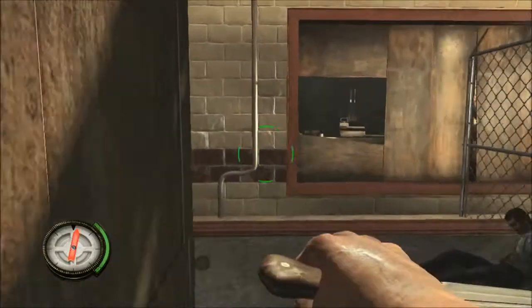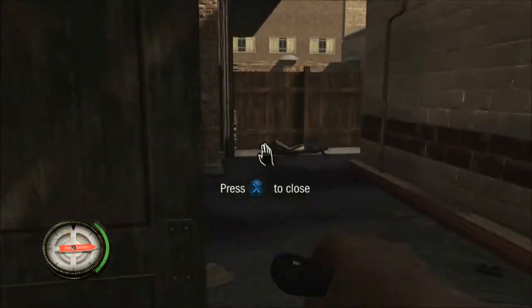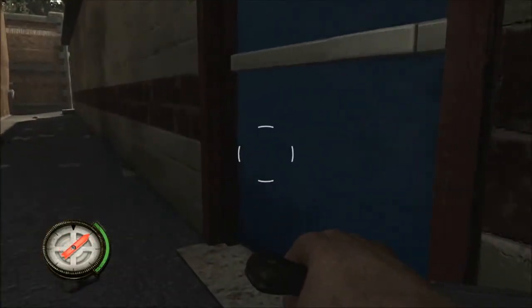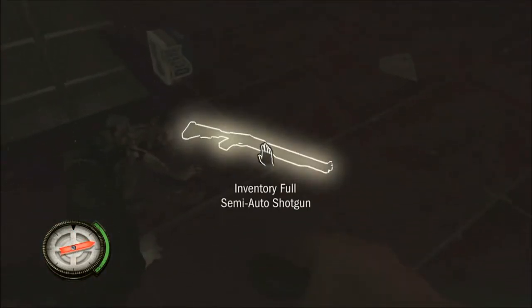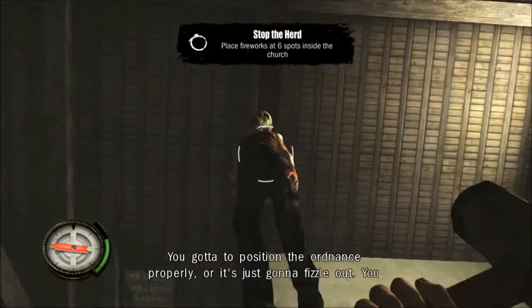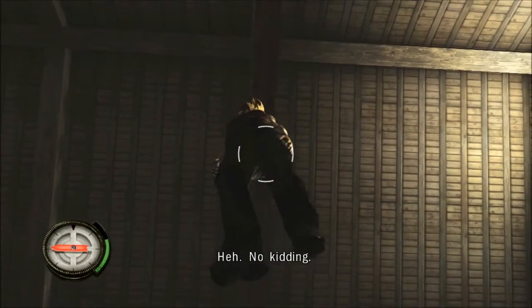The semi-auto shotgun can be found in the gas station in Lemon Hill. You can find the semi-auto rifle inside the church in Lemon Hill.